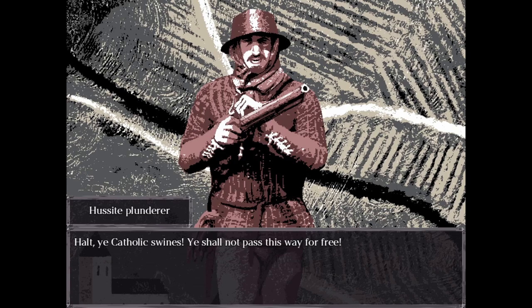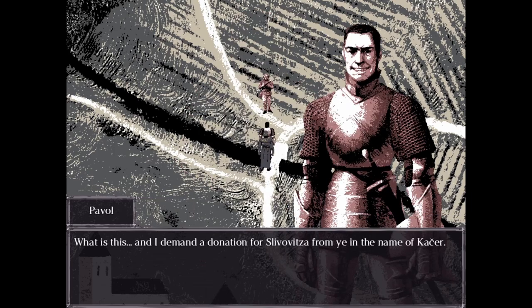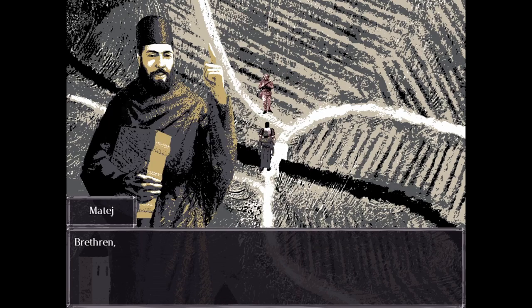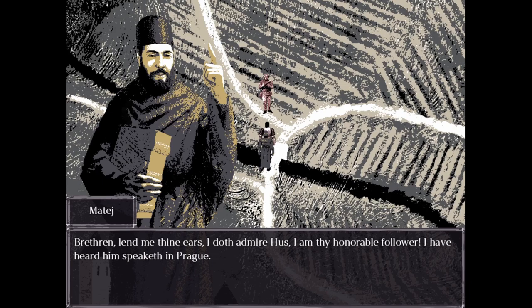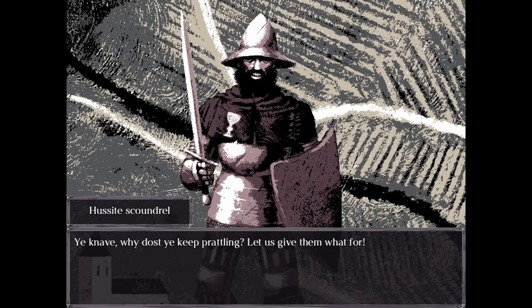Oh, plunderer! "Halt, ye Catholic swine! Ye shall not pass this way for free. In the name of Huss, I demand a contribution from ye or ale." "Don't give them anything." "What is this? And I demand a donation for... I don't know how to pronounce these. In the name of... Beggar, bring forth thy coins or perish." "Brethren, lend me thine ears. I doth admire Huss, and I am thy honourable follower — I heard him speaketh in Prague." "Brother, ye shouldn't have donned that treacherous Catholic garb. Hussites do not tolerate indecisives."